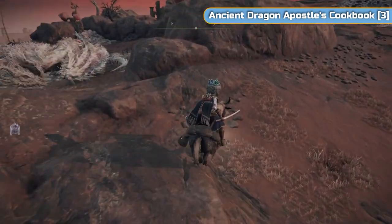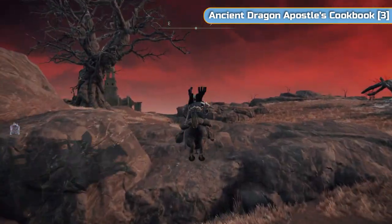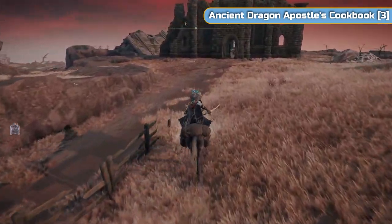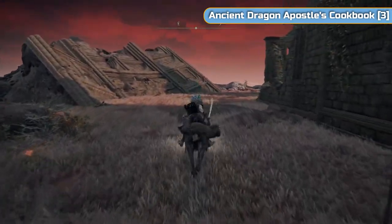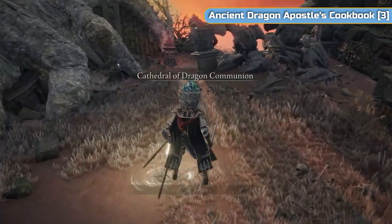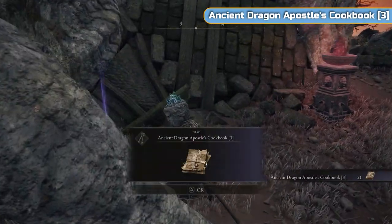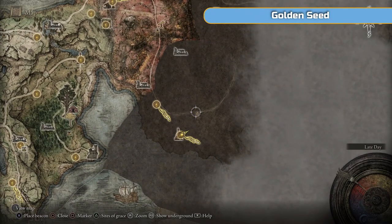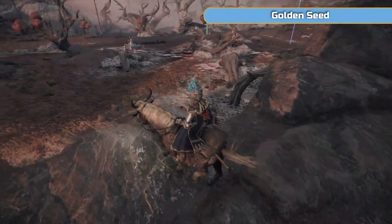Don't go through the main door either — there's a soldier who will come through and we don't want to fight him. Come around the left-hand side — there is a grace and a big hole, so we don't have to bother with him. You may remember we went to the Dragon Communion Church earlier — this is the same thing but better. We can turn in dragon hearts to get rewards, and there is one we're going to get here later — a legendary incantation.